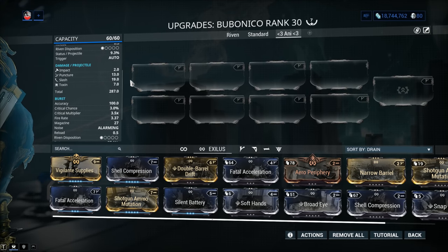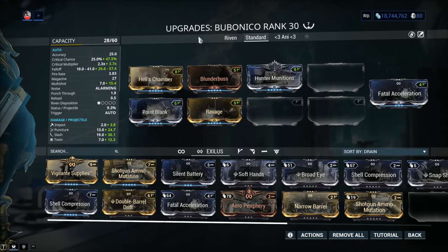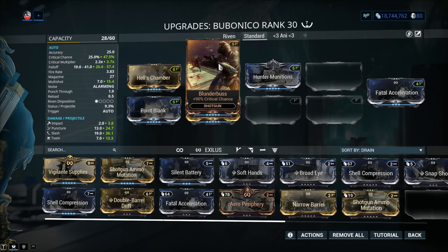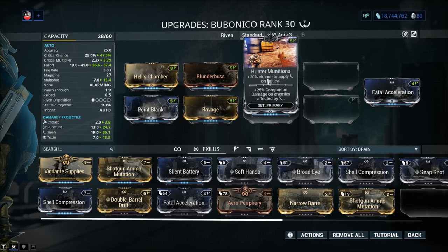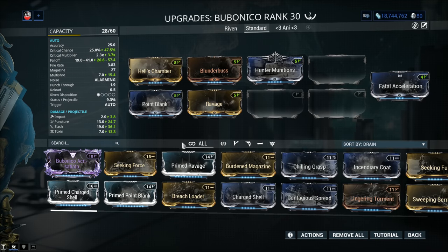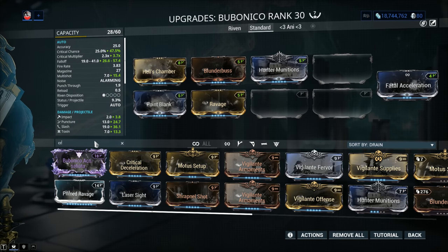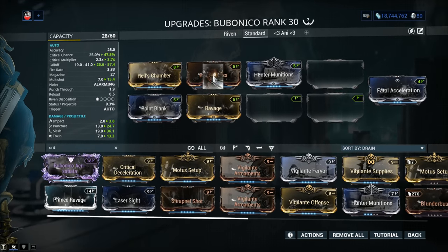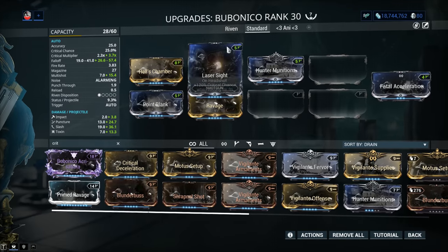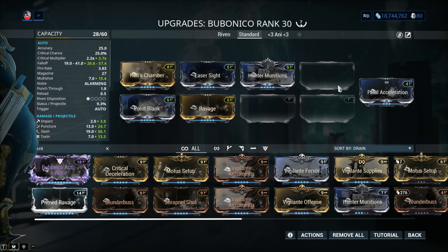Let's talk about a standard build and why Toxin is both a blessing and a curse. You've got damage with Point Blank, multi-shot with Galvanized Chamber, critical chance and critical damage — Blunderbuss and Ravage. We'll talk about those two mods in a moment. If you crit, you Galvanize — it's simple, it's clear. If you don't have Prime mods, Prime Point Blank and Prime Ravage will really help you. I also encourage you to use Laser Sight — 120% critical chance instead of 90%.